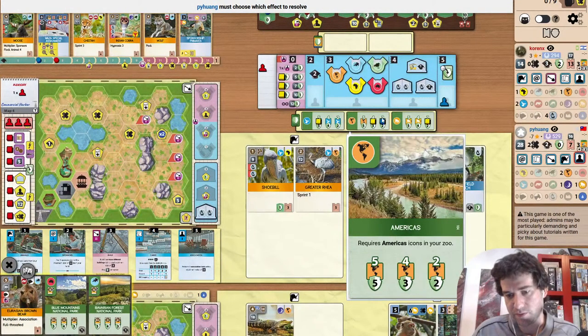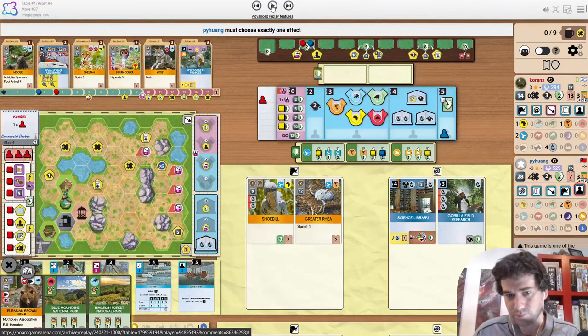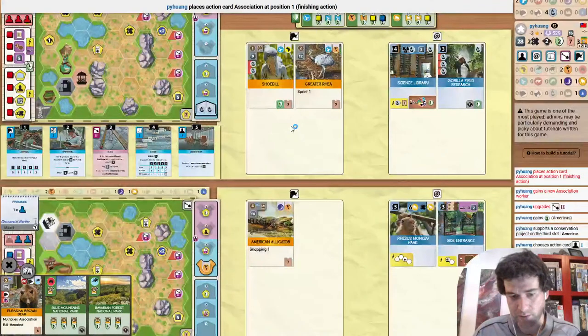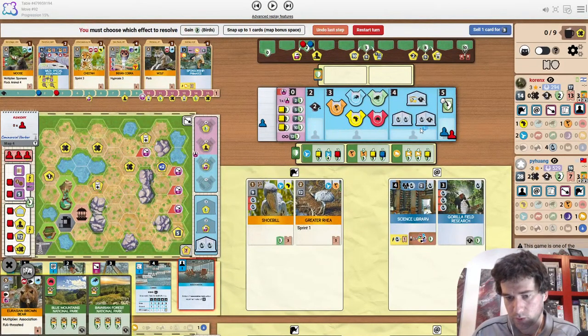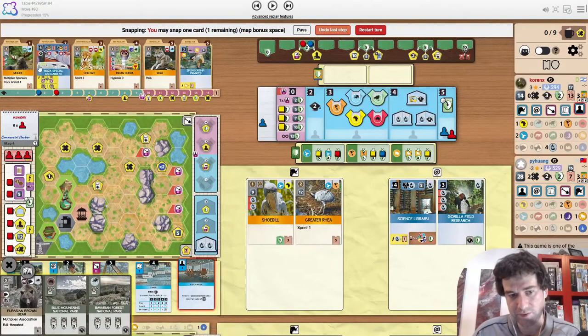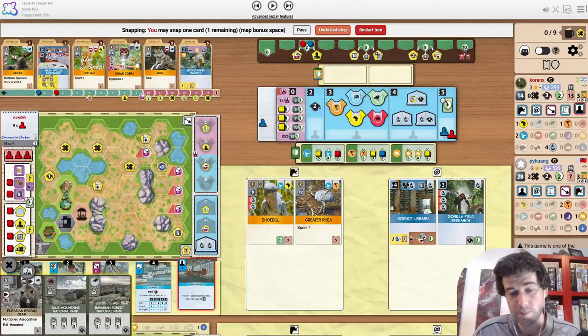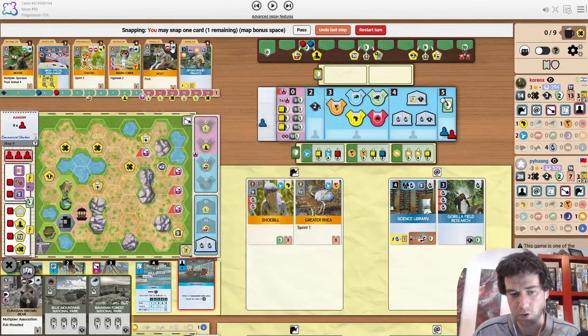The opponent supports the Americas at 2. We know they have at least 3 in their hand with Expert on the Americas. So I'd be very inclined to just go for 5. When there's a split between 5 and 2, it always feels bad to support it too — especially if it's a continent because you have a free icon with a partner zoo. They support Americas at 2 anyway and get a worker as their first reward.